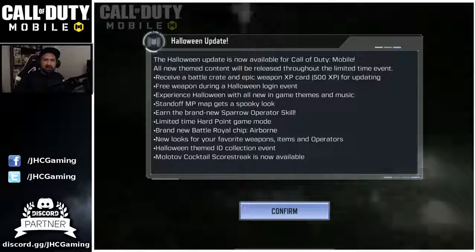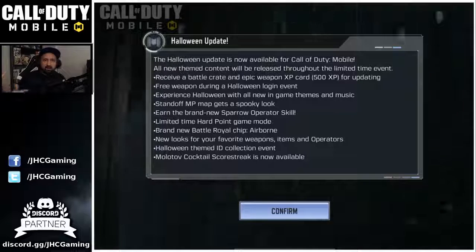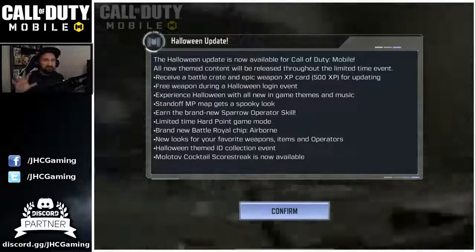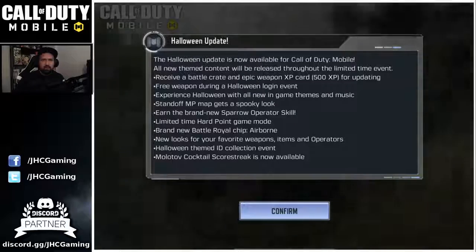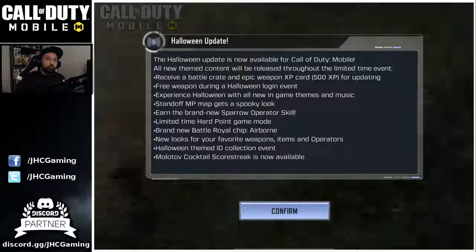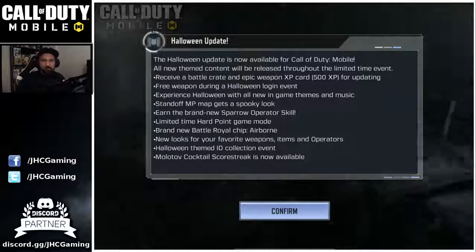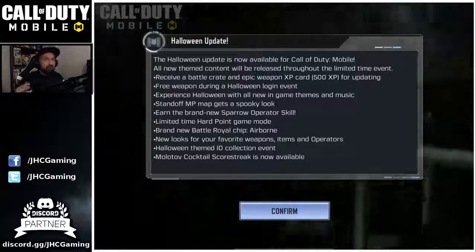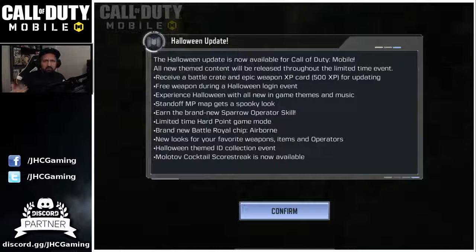There will be a free weapon during the Halloween login event, which is awesome. Experience Halloween with all new in-game themes and music. You'll see the new hub at the start. The Standoff multiplayer map gets a new spooky look. A brand new Sparrow operator skill - it's been leaked before - will be released as a limited time mode. Hardpoint game mode will also be back.